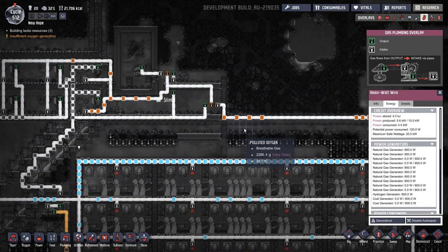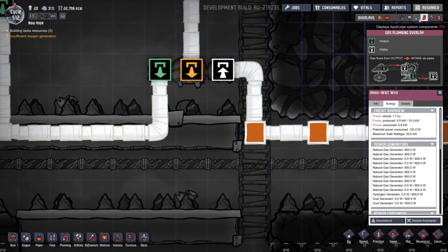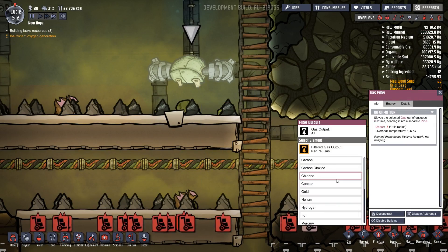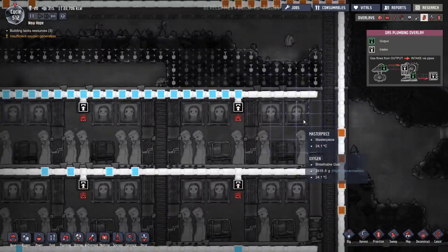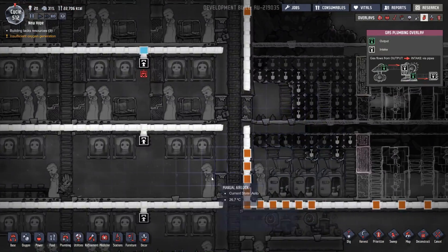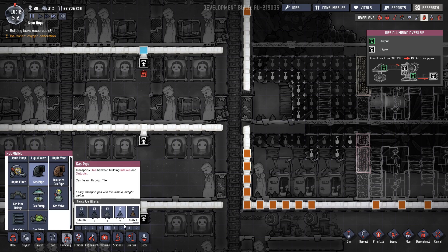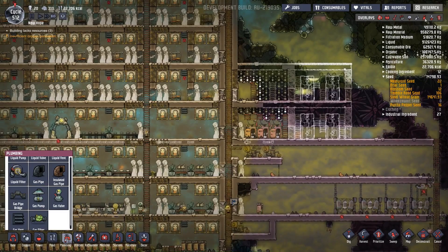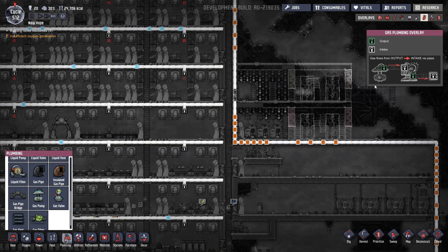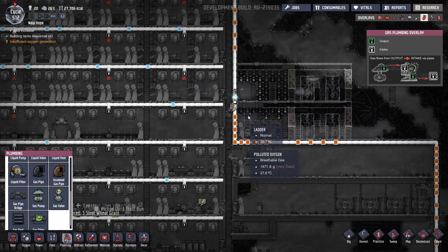Why has that stopped? Oh, you absolutely numpty - no wonder. Let's get this plumbing sorted quite urgently. That explains a lot. So I should always remove tiles one type at a time so you don't make silly mistakes like that.